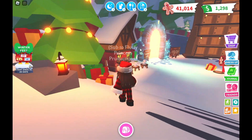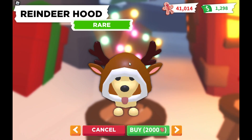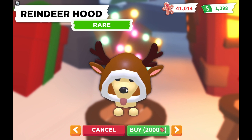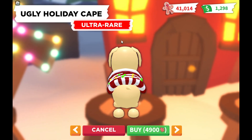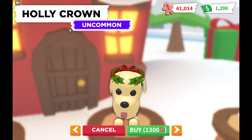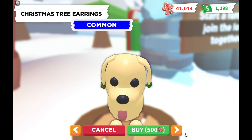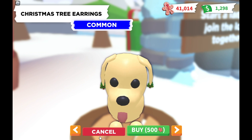As you walk in to the left, you'll be seeing the pet wear. You can get this wearing your hood, which looks amazing — it's so cute. You can get that for 2,000 gingerbread. You can get this ugly holiday cape, an ultra rare, for 4,900 gingerbread. You can get this uncommon holly crown for 1,300 gingerbread, and these common Christmas tree earrings for 500 gingerbread.